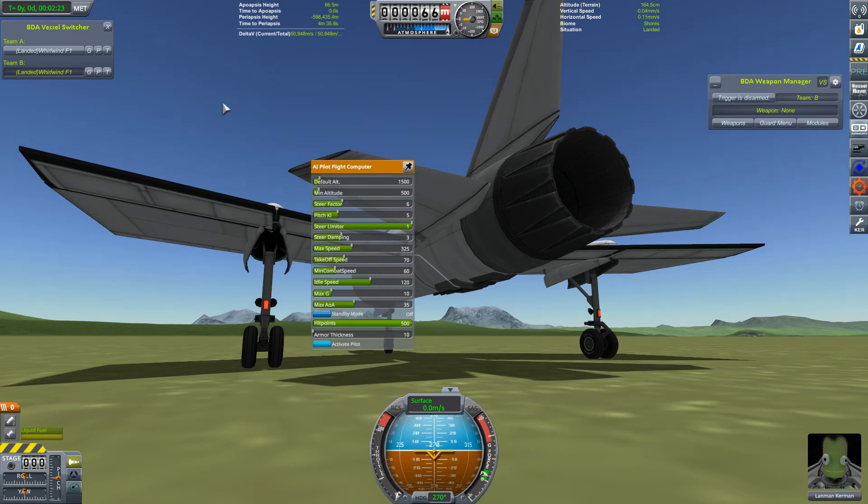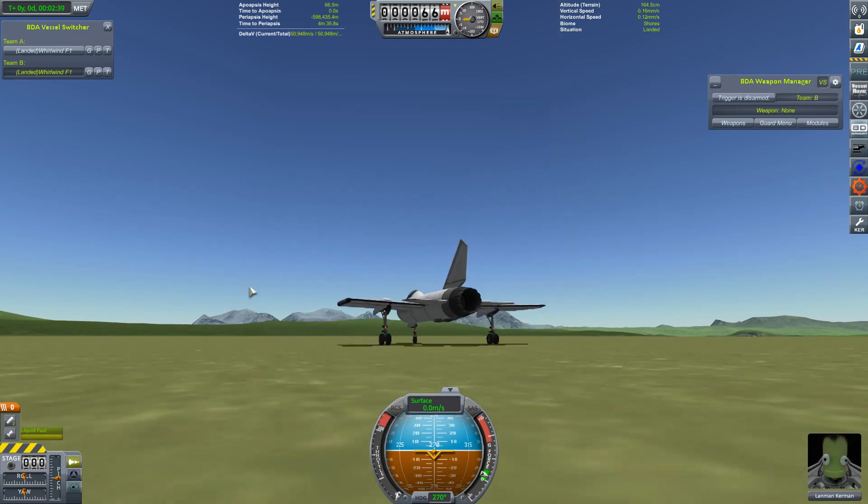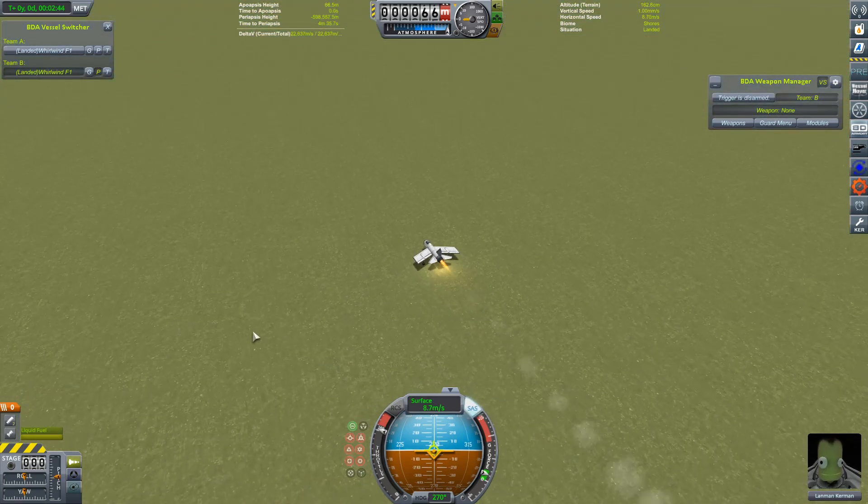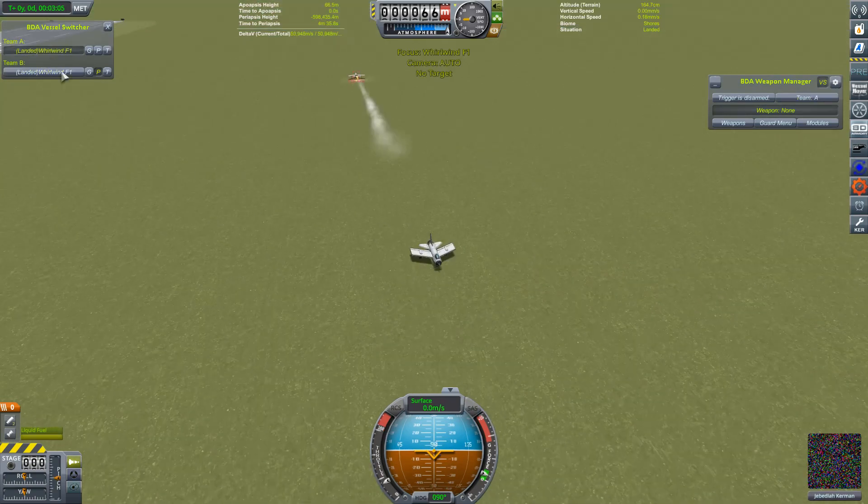If you don't want the aircraft to take off immediately — say if you've got a scenario and you want it to wait until another aircraft gets within visual range — you can click standby mode, and that will stop the aircraft from taking off except in those circumstances. But we don't want to do that right now. We've got the engine going, we're just going to click the autopilot to get that on, and that's going to take off and do its own thing.